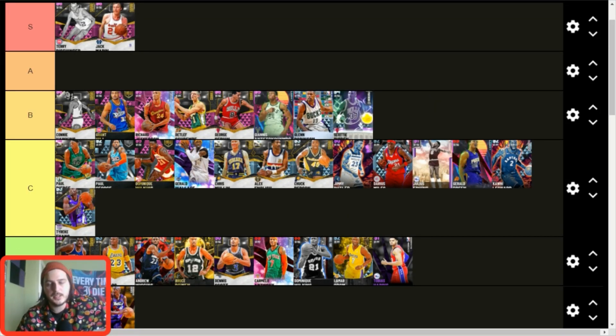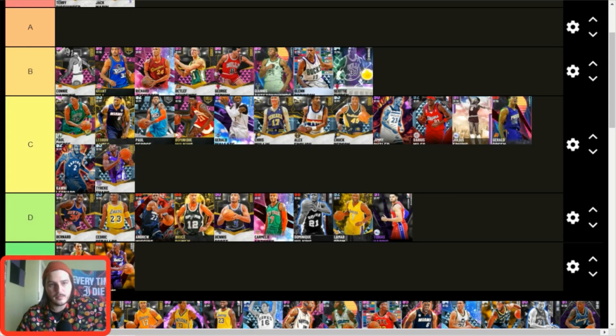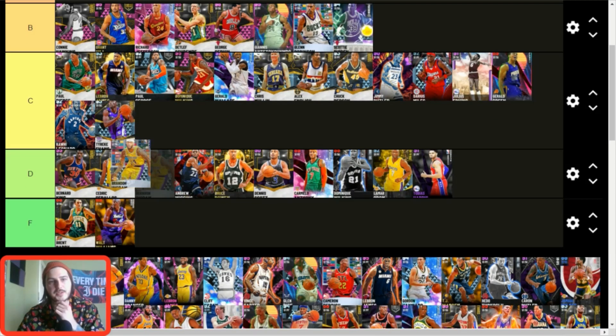Scotty Pippen — B tier. He's a lockdown defender, attacks the rim well, and can shoot. You can find badged-up versions for relatively cheap. His jump shot is a little slow but it actually helps limit bad shots — similar to what I said about Jason Kidd in my point guard video. Diamond LeBron — another once-great card that's just a little outdated. Brandon Ingram is now C tier as well.